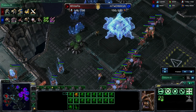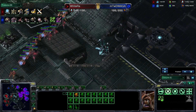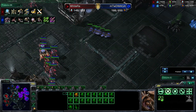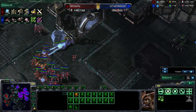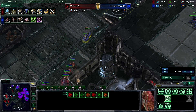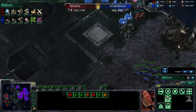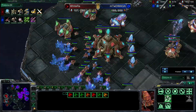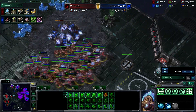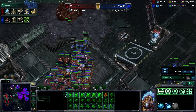WhiteRa is moving out and finally taking that fourth base — something I feel he could have done about five minutes ago. He's going to catch all these drones in transit if he just gets to them. Great sense there, noticing those drones. Seven get away, but WhiteRa is also attacking — I'm not sure it's a good idea to leave your whole base this bare.